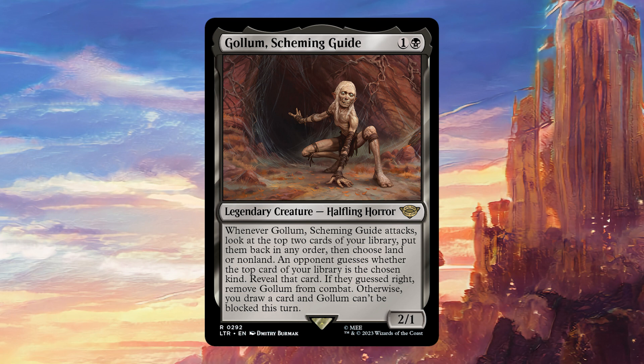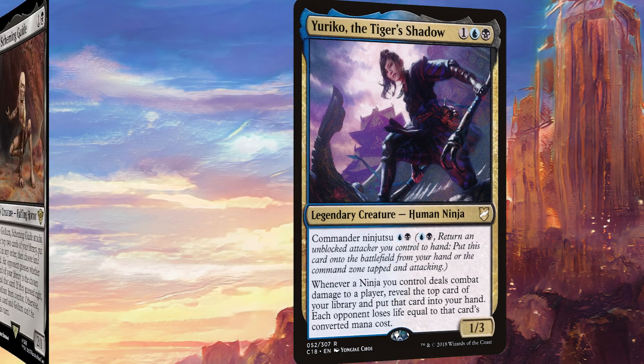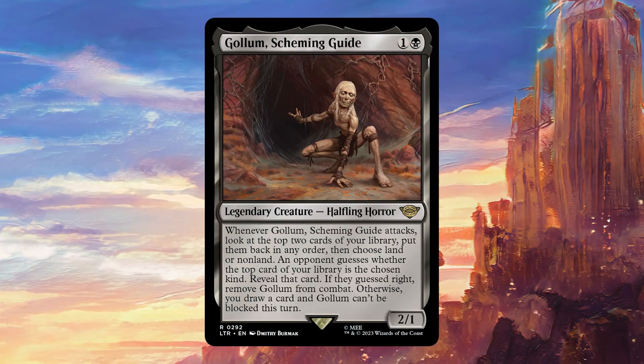Where it gets even better is if you put it in a deck that cares about combat triggers or combat damage, because 50% of the time this is going to be an unblockable two-drop. It might even be good in something like Yuriko, because it doesn't really care about combat damage that much — 50% of the time this is going to be unblockable and you'll be able to return it to your hand with ninjutsu. In any case, there's just so much cool stuff packed into this two-drop.